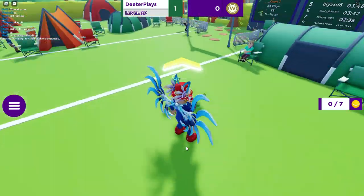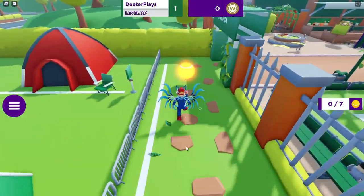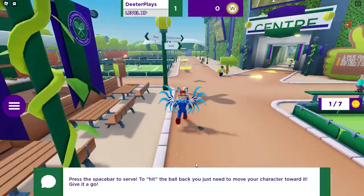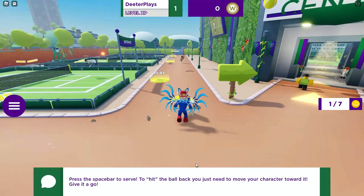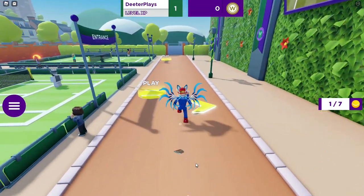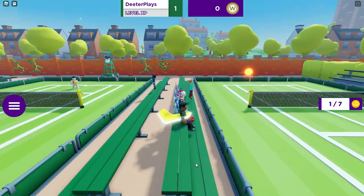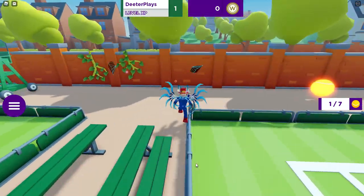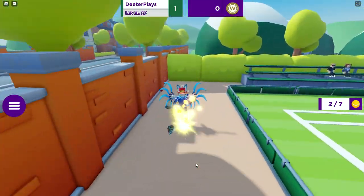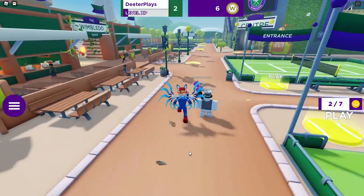So basically, first thing we're going to do is show you where all of these tennis balls are hidden. They aren't too difficult to find. The first one right when you spawn is going to be right there. Walk a little bit further back — the map isn't really big, it's mostly just tennis courts. There's the second one you guys have to get right there.